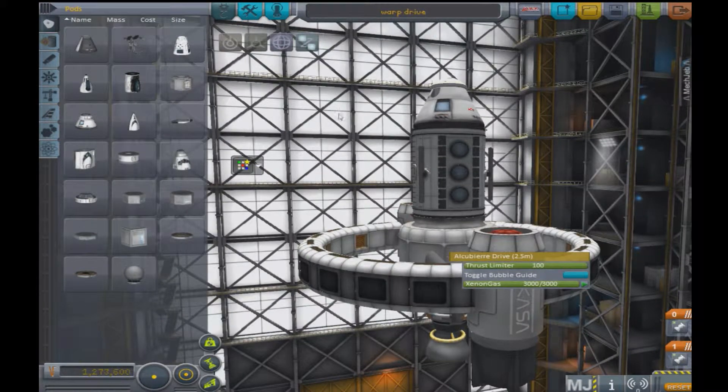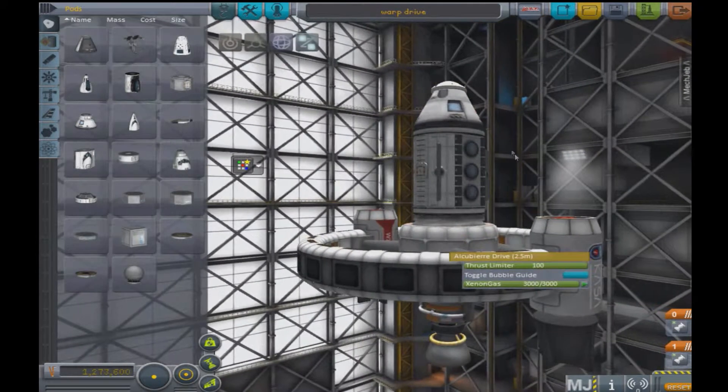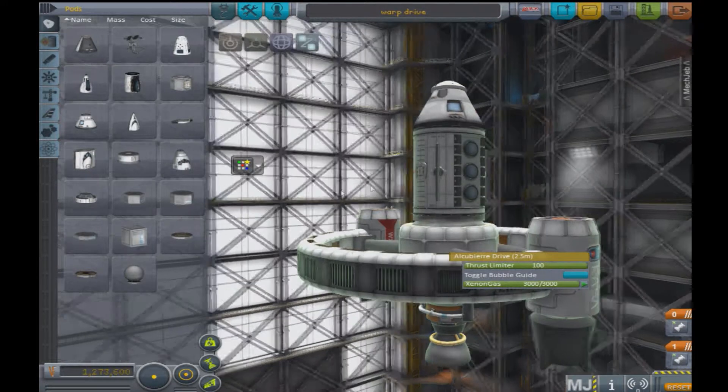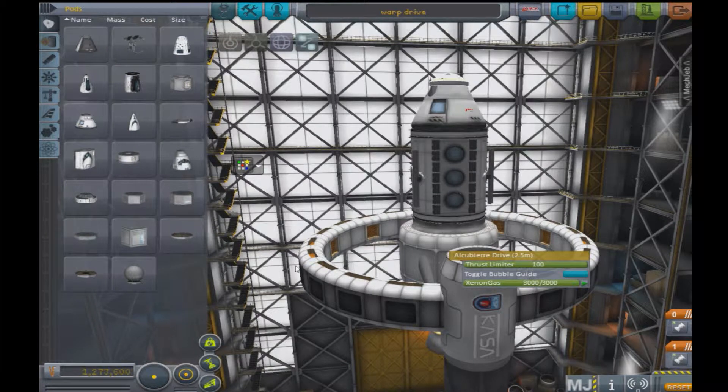You can go under 1.6c — I think it's like a quarter of the speed of light, half the speed of light, the speed of light, and then 1.6. This is kind of not overpowered because it takes a lot of power to do this. Using these three solar panels, I have to go around orbit of Kerbin for many, many days trying to build up enough exotic matter to make a warp — to, say, Duna or something like that.